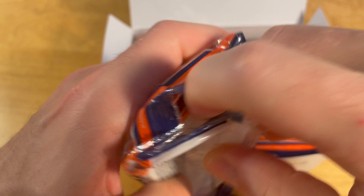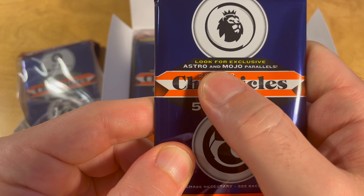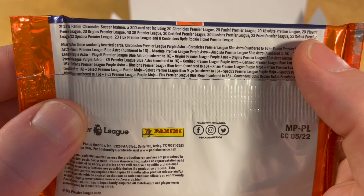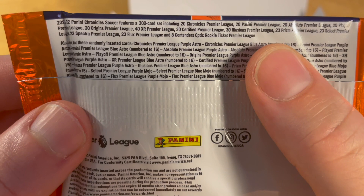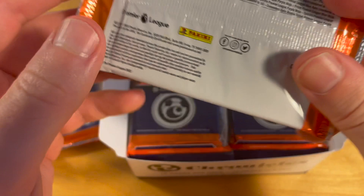This pack doesn't have league ports listed, but it says that exclusive to these packs are Astro and Mojo parallels. Unfortunately, these fat packs appeared to only have Premier League cards, and I'm a little disappointed because my favorite rookie from this year's Chronicles is Gavi — and given that he is in La Liga, he wouldn't be in this product. But there are definitely some interesting card designs here, like Flux, Spectra, and Contenders Optic.